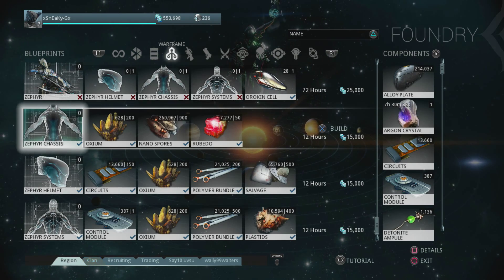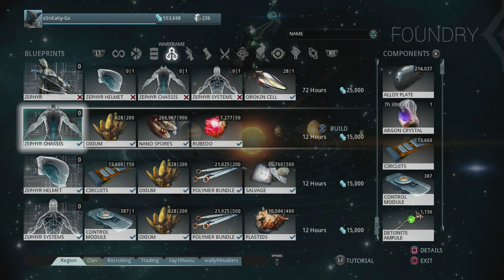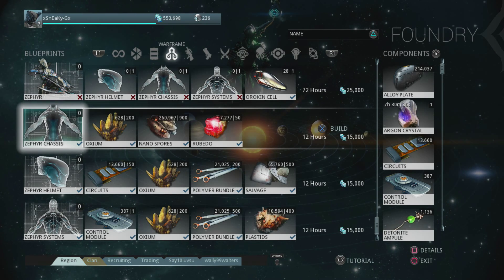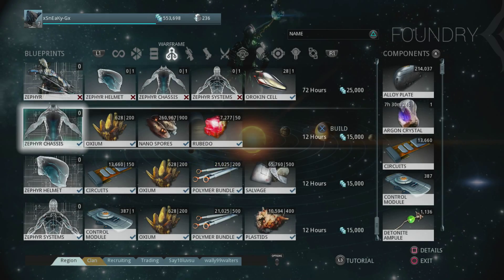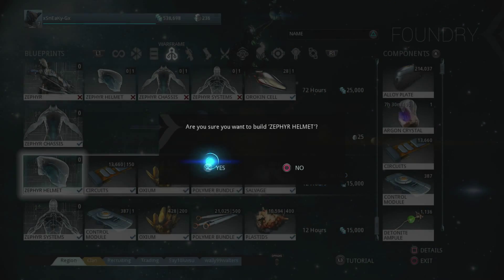Here we are. I can't even tell you how good it feels to finally have 600 Oxium. It took so long, and I eventually found a pretty good strategy after tagging along with some random player on Warframe because they knew exactly which mission to go into to find a lot of them every time you play it. We're just gonna start building all three of these pieces now and we'll have Zephyr ready to go later in this video.